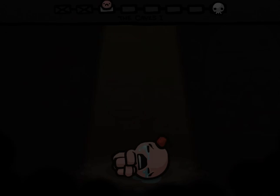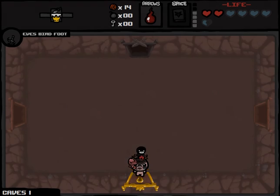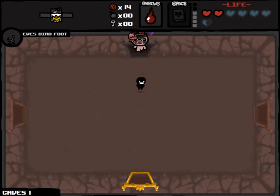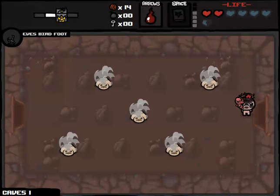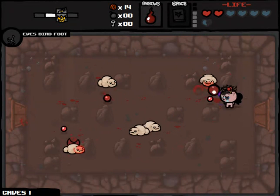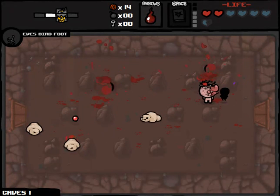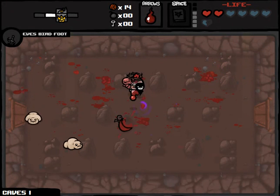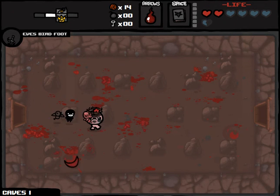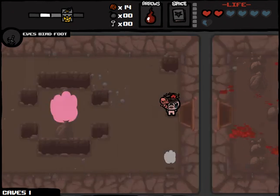We lost half a Spirit Heart there, not a huge deal. Let's check out our item room. We find Best Friend — it's an item I don't consider all that good, to be honest with you. And then a Golden Chest that I can't even open. Things starting to go a little bit more poorly on this floor, but you can always turn it around. Who knows, maybe we pick up a D6 and reroll our Best Friend item — it's not a bad item, but it's not necessarily my style.